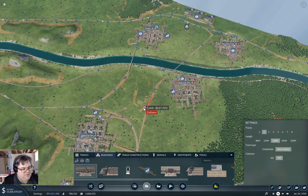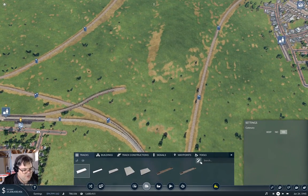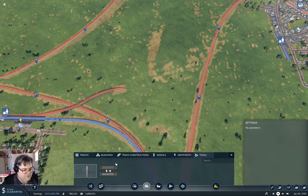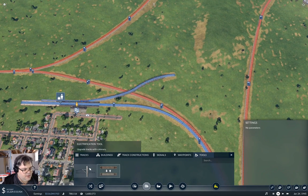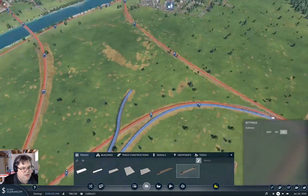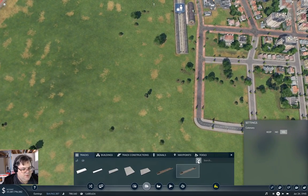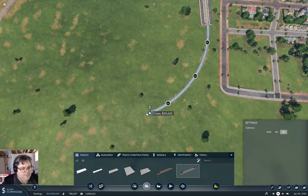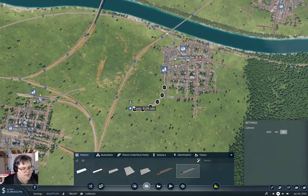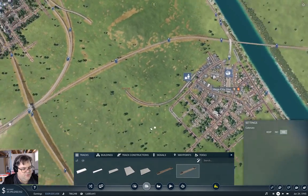I'll try and get that track figured out. The first thing I'm going to do is use tools to upgrade the track here. Now I can go back to tracks and I need to get into here — turn off upgrade. I need to come in; that's about a speed I can live with.